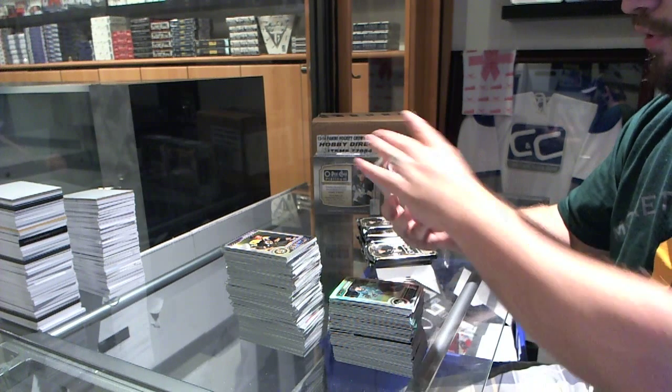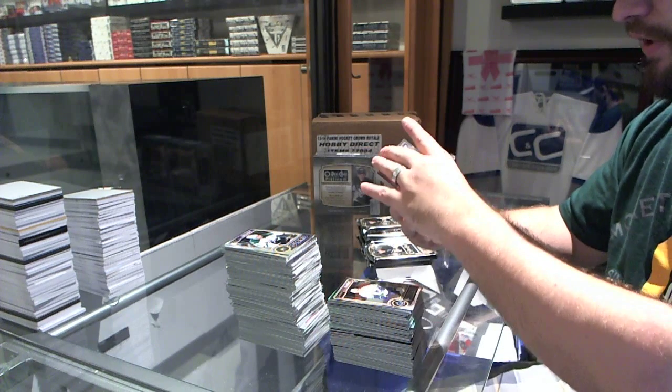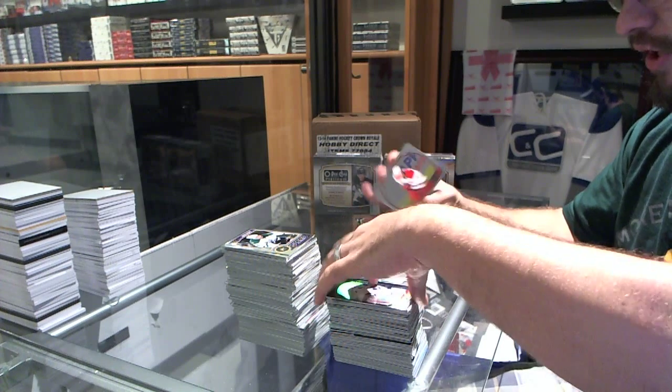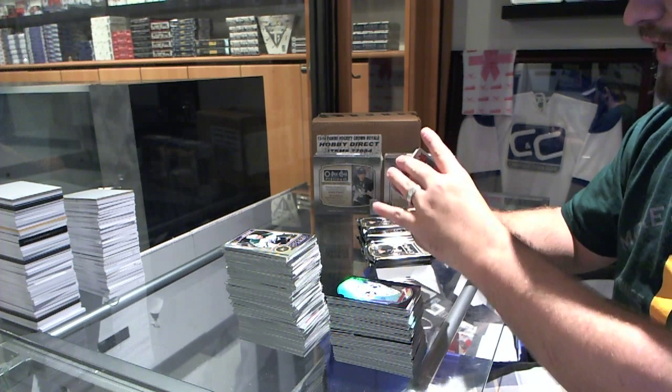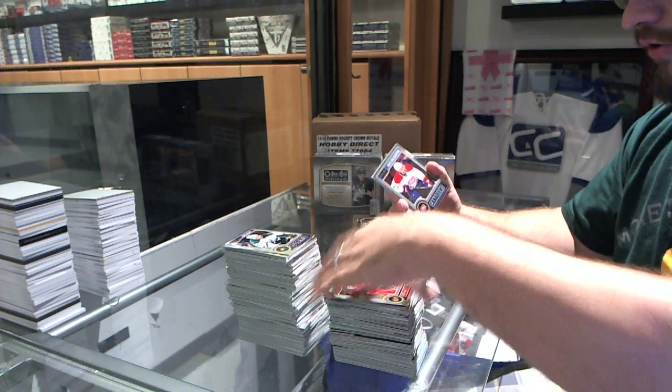We've got a Bo Horvat rookie for the Vancouver Canucks. A William Carlson rookie for the Anaheim Ducks. A Black Ice number to 100, Jonathan Bernier for the Toronto Maple Leafs. A retro of Eric Stahl for the Carolina Hurricanes. And a refractor rookie for the Chicago Blackhawks' Scott Darling.